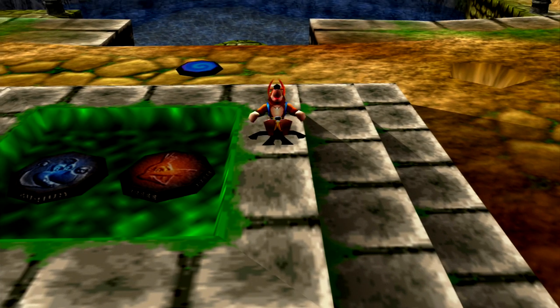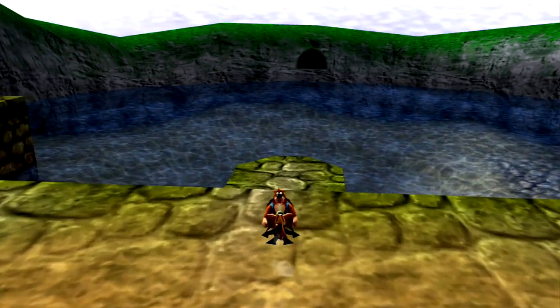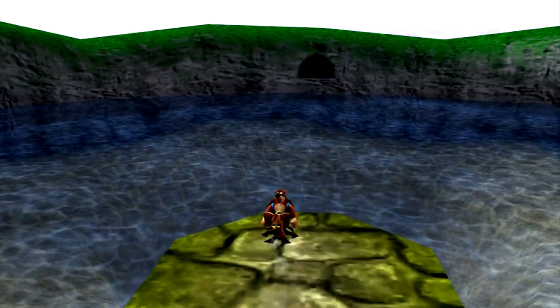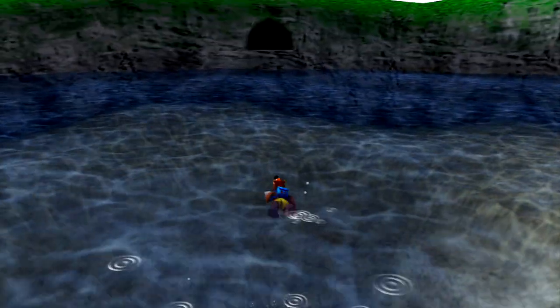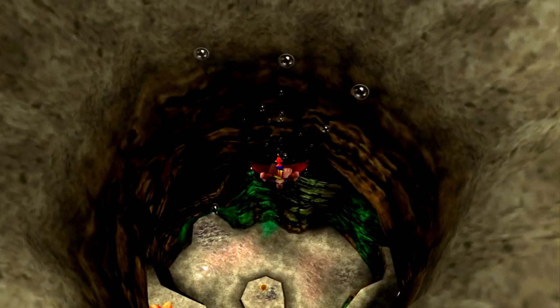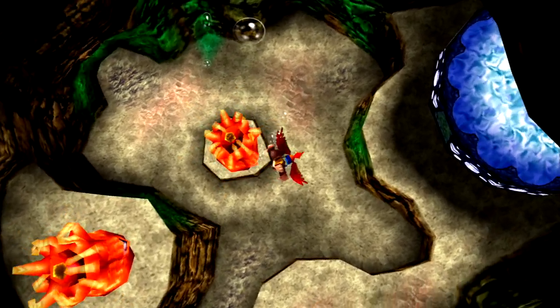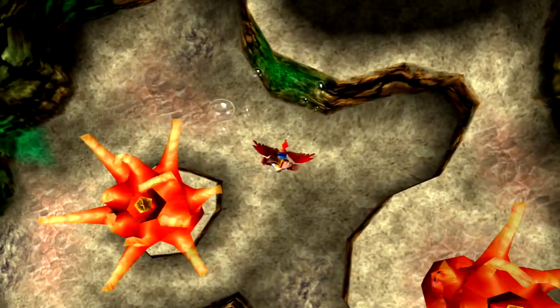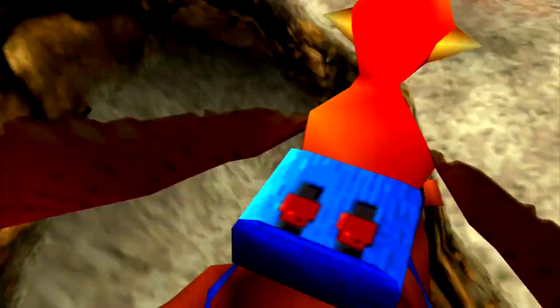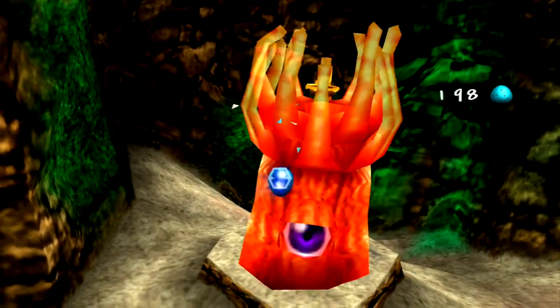Hello everyone, and welcome back to Let's Play Banjo-Tooie. In this episode, we are finally ready to get our feet wet here in Jolly Roger's Bay. I said 'feats' but that actually makes sense, because there is Banjo and Kazooie going underwater. This is pretty much the majority of Jolly Roger's Bay — being underwater — and I don't actually think it's a bad thing. In fact, it's probably one of my favorite water levels.